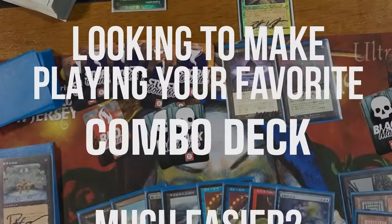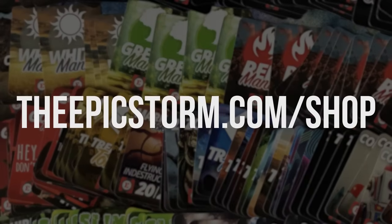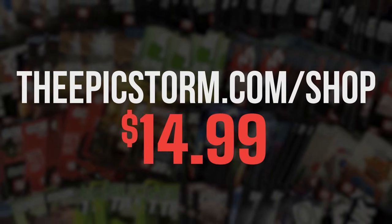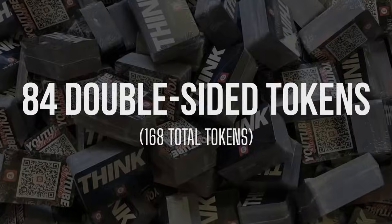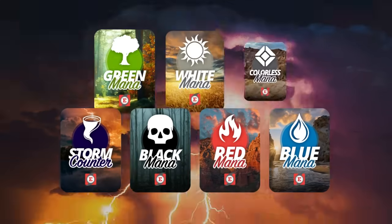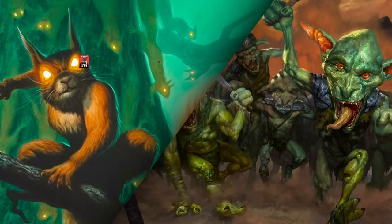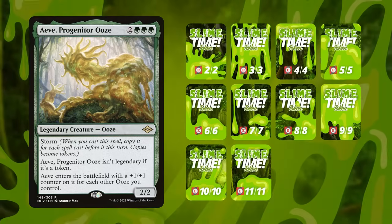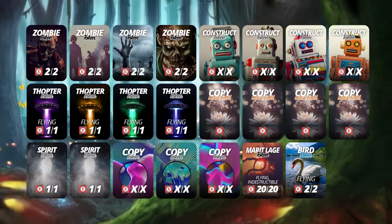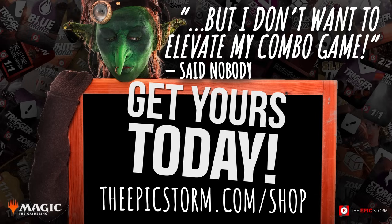Looking to make playing your favorite combo deck much easier? Look no further than the Epic Storm mini-token combo pack, available at theepicstorm.com slash shop for $14.99. This combo token pack comes with 84 double-sided tokens, including our classic Storm and mana tokens as well as fan favorites such as goblins, squirrels, and slime time live. We've expanded this token pack to cover a variety of formats with new tokens. Stop by theepicstorm.com slash shop and elevate your combo game.